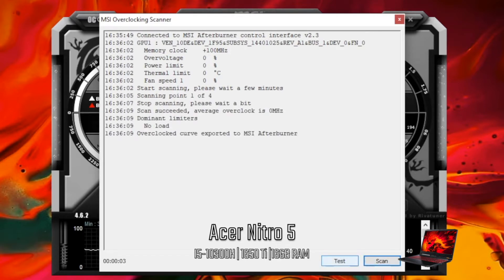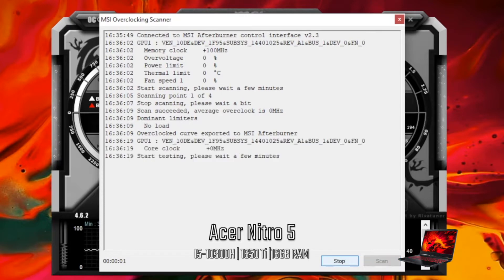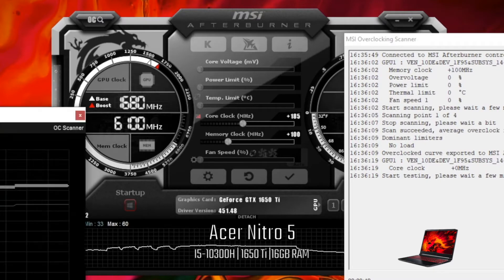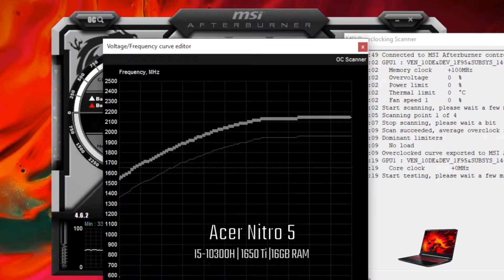Next, click the test button so the program can build your curve. This may take a while. If you want, you can click the three bars just to the left of the core clock to watch the software work.